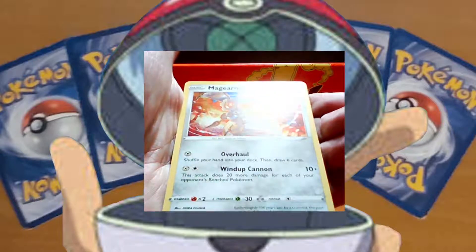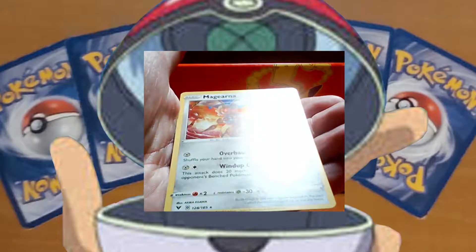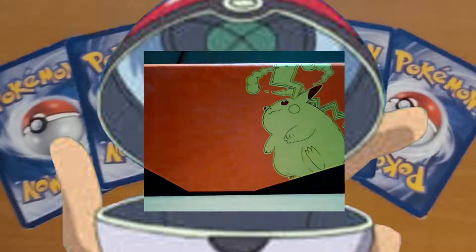Where are my sleeves? Magiarna — sleeve it up. And a Kakuna reverse holo — so that's quite interesting.